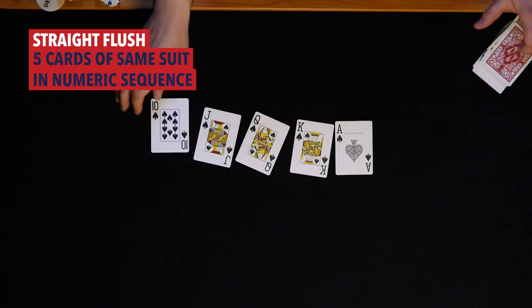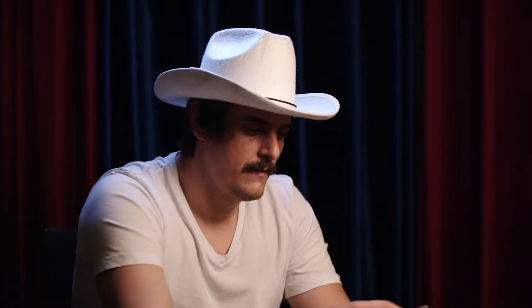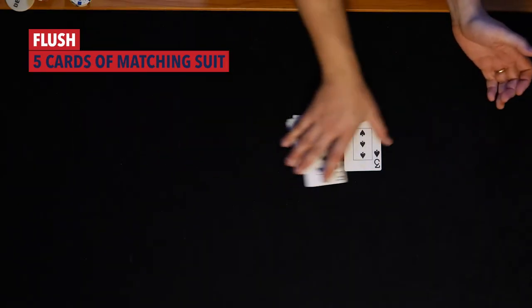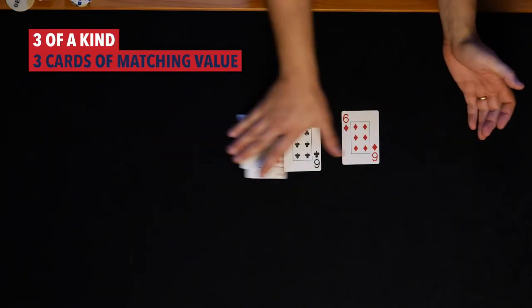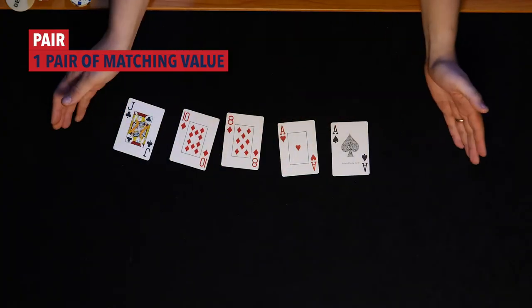Like most poker games, five-card draw utilizes the standard hand-ranking system, which goes from best to worst: straight flush, four-of-a-kind, full house, flush, straight, three-of-a-kind, two pair, a pair, and last but not least, the high card.